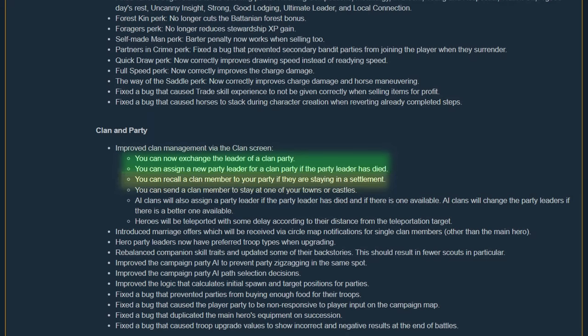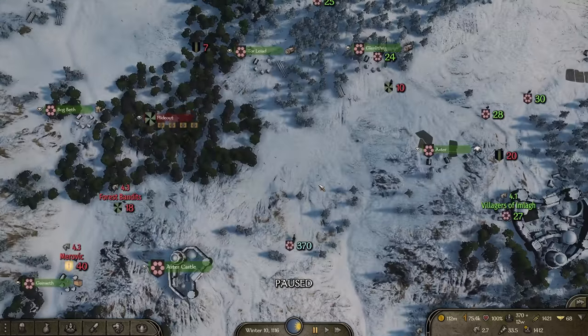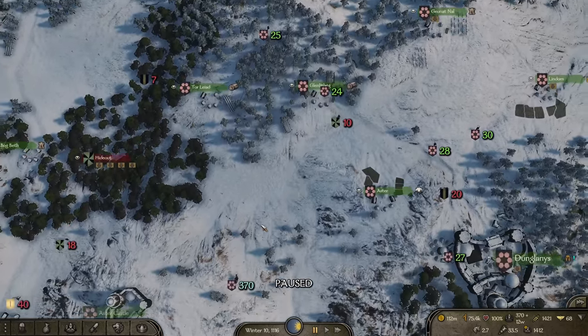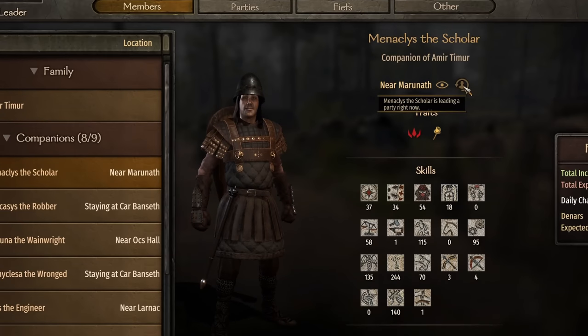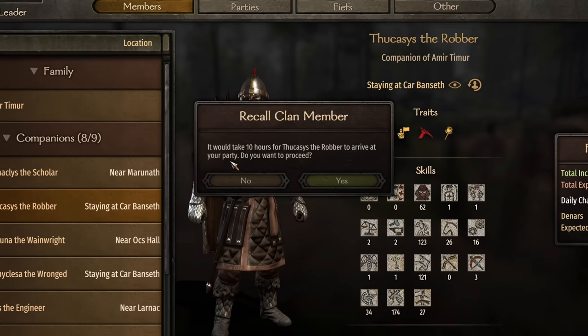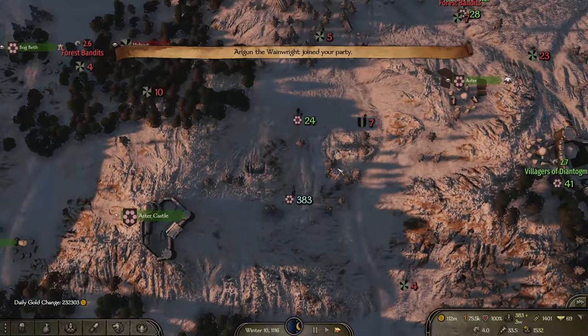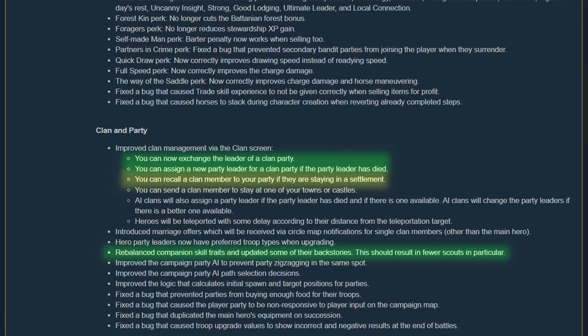My favorite change, however, is the ability to recall companions into our party from a distance. In this test, we leave our companions in the tavern at Carbanseth and teleport away to try to recall them. Going to the clan screen and members tab, we can cycle through all of our companions to see who is available. Menacles is leading a party already so his button is grayed out, but Thucasis is available and will take 10 hours to reach our party. Waiting on the campaign map, we can see these companions eventually reach us and a pop-up at the top of the screen is displayed. Wanderer companion skills have been rebalanced and fewer scouts are now available — with the ability to respec our companions, this is actually a very important change.